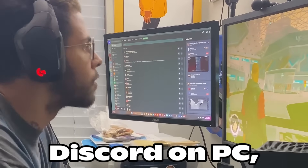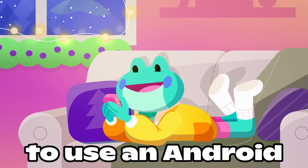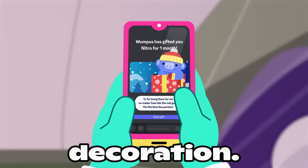First, if you're using Discord on PC, this mission is blocked, and I can't explain why. The solution is to use an Android emulator like BlueStacks to open Discord as if it were a mobile device, and you'll probably be able to claim the decoration.